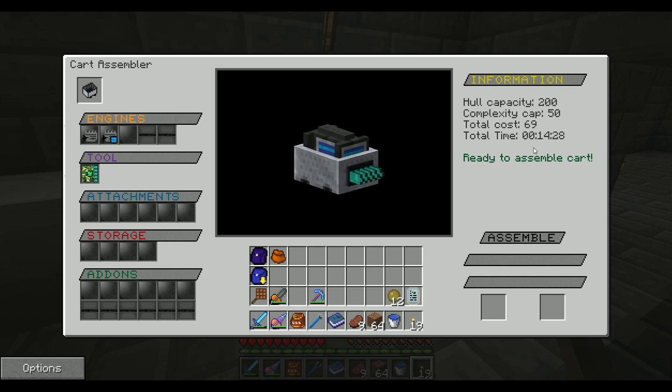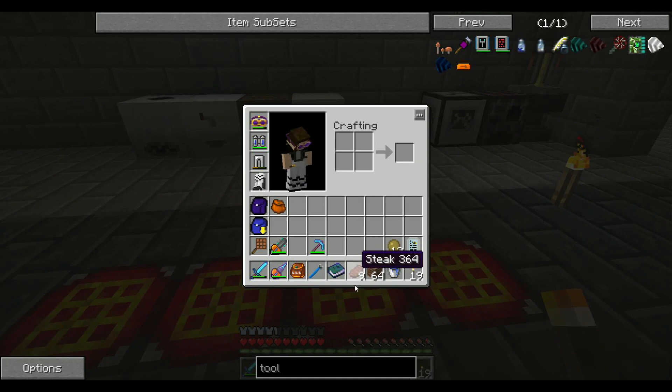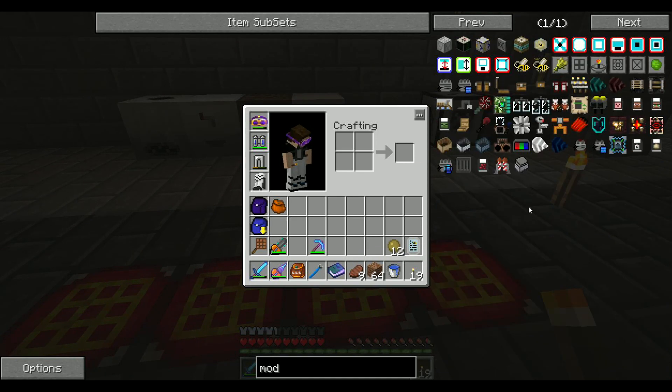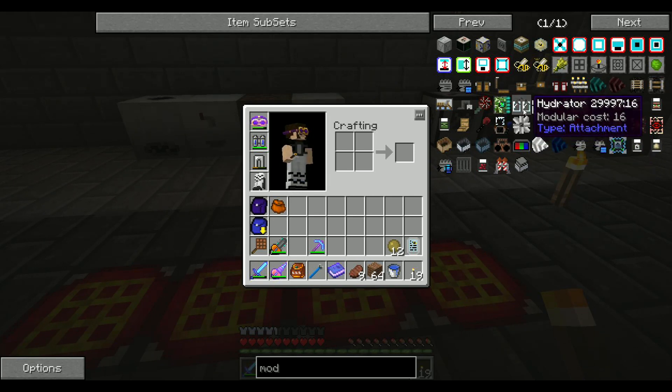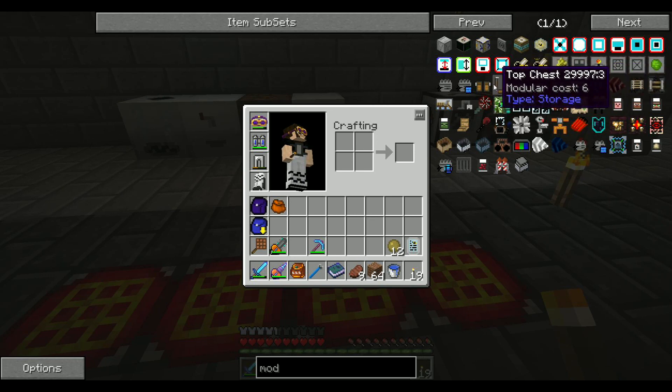And you can also see from right here, it takes time to assemble your cart. So right here I could make myself an engine — well, it has no place to store it. That's going to be a problem. So I'm actually going to need some chests. Now I can't put a top chest or a front chest because it has the tool, but I can get some side chests on here.